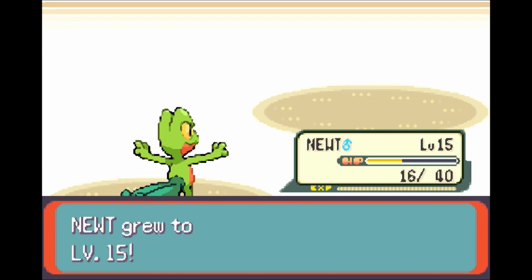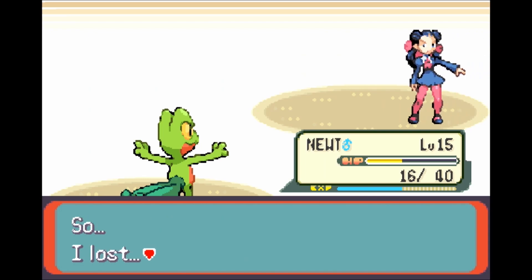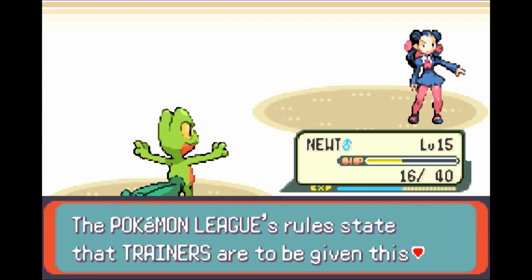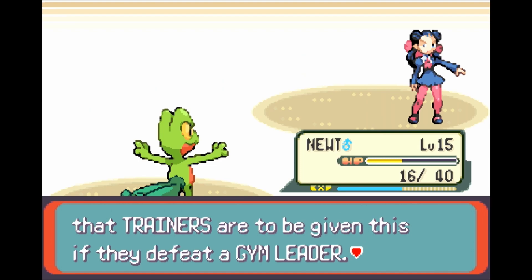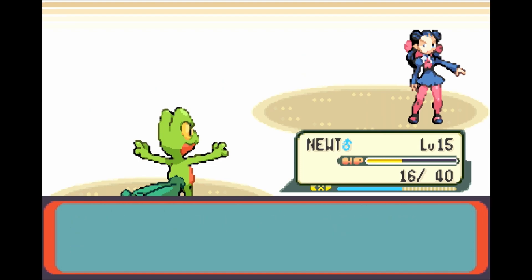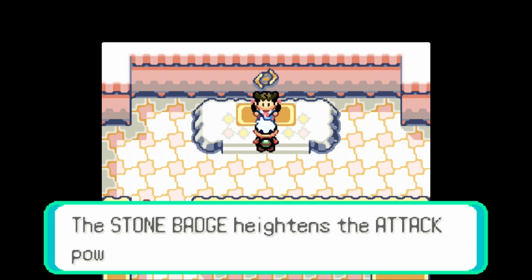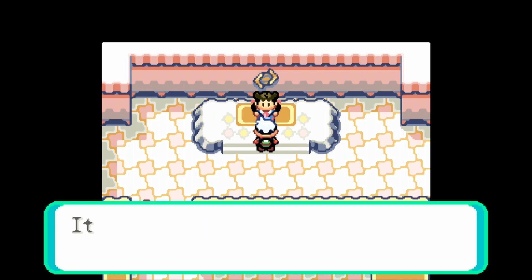Down goes the Nosepass. Newt gains a lot of EXP to get to level 15. It seems that I still have much more to learn. The Pokemon League's rules state that trainers are to be given this if they defeat a Gym Leader. Please accept the official Pokemon League Stone Badge. We get 1500 for winning. Alpha received the Stone Badge from Roxanne. That's our first Gym Badge of the Hoenn Region. The Stone Badge heightens the attack power of your Pokemon and also enables them to use the HM Move Cut outside of battle.